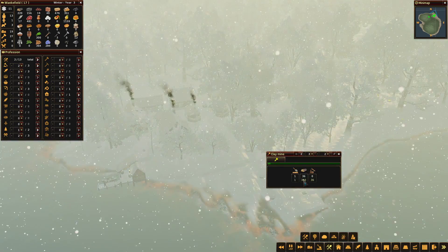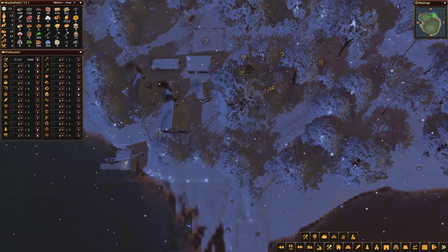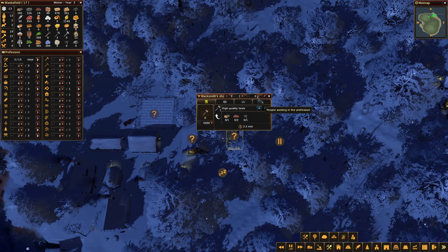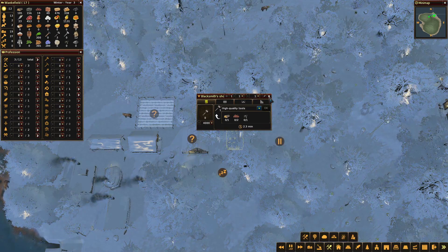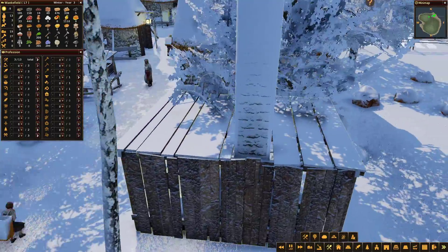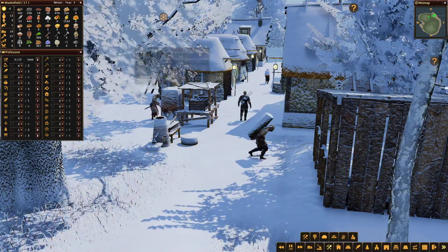We've got 36 out of the 340 logs we'll need for the clay mine - that's going to need to build up a bit. We've got a couple of builders on and they've built the blacksmith. Brilliant - so we'll employ a blacksmith, get rid of both builders so they can focus on labour. We've actually got someone employed in all of the blacksmith buildings - the blacksmith, charcoal kiln, and the furnace.